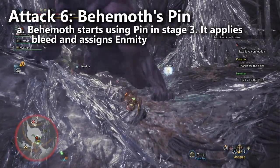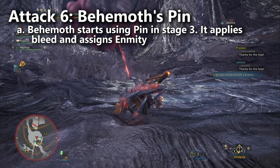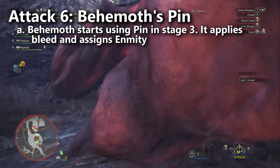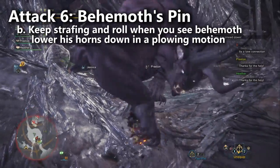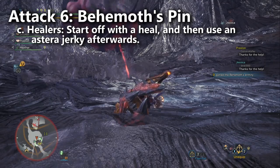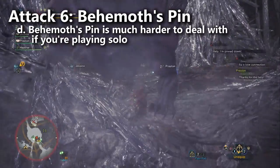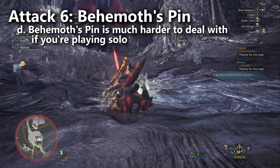Move number six: in stage three, the Behemoth uses a new attack — a pin that also applies bleed. After the animation for this move ends, he's also going to aggro onto you with his enmity, so you get grabbed and then you get his aggro. This doesn't necessarily help you in stage three, because the Behemoth doesn't even use Charybdis there. In order to dodge this pin, you have to be constantly ready to strafe and roll out of the way. You'll actually see his horns go down and he does kind of a headbutt. If you're the healer and you see someone getting pinned in stage three, start off with the heal move to make sure they can't die, and then follow up with an Astera Jerky to remove the bleed ailment. If you're playing solo and you get pinned, this can be really deadly — you've got the bleed status and he's aggroed to you at the same time, which means he's going to chase you down and you're going to have to keep moving until you can eat an Astera Jerky.